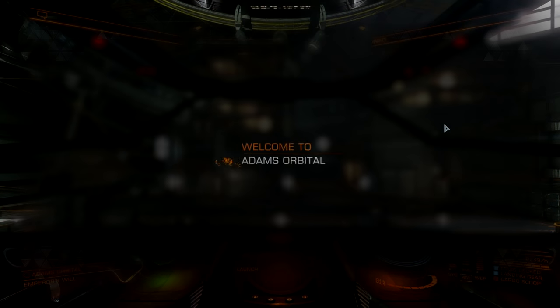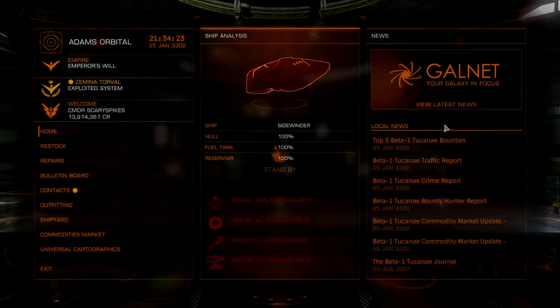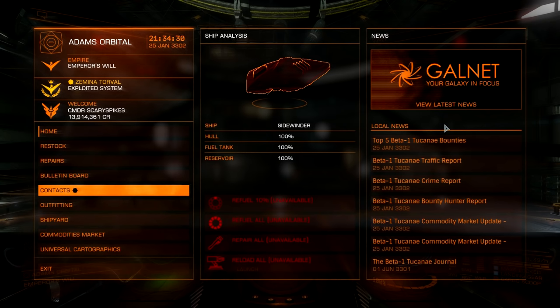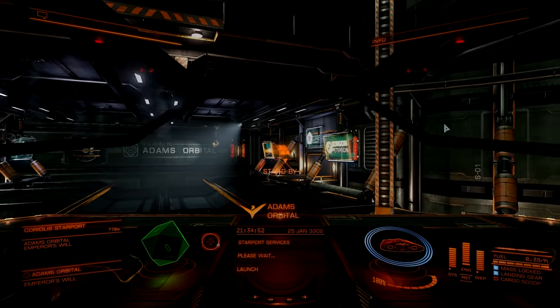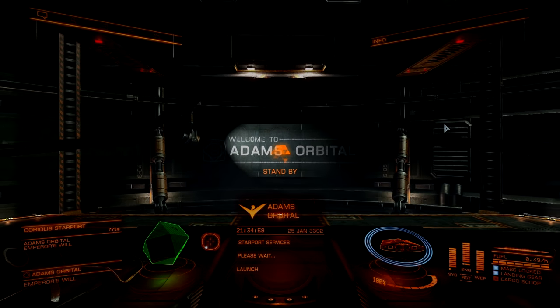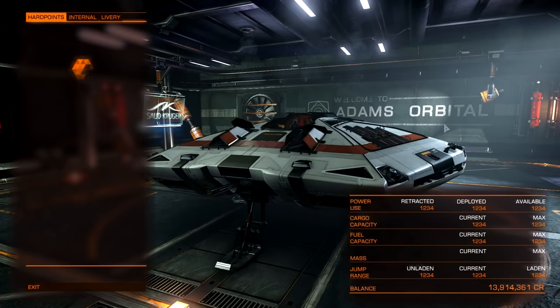We're going to go over a couple of things here, and the first thing we're going to look over is the outfitting on this ship. We've landed at our station here, we're going to repair and refuel. I do have a little bit of cash in hand and a few other ships. I fly a Type 7 right now doing some trade routes, and I also have a Vulture which is an air superiority fighter — very well rounded ship for dogfighting. Let's go ahead into our outfitting.